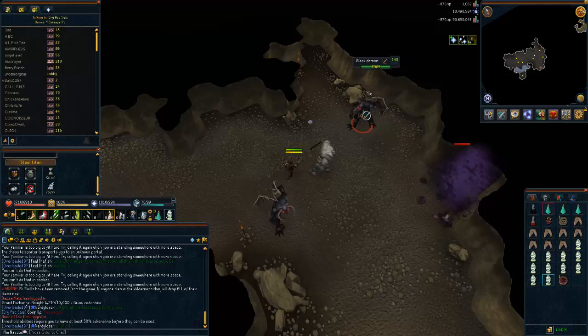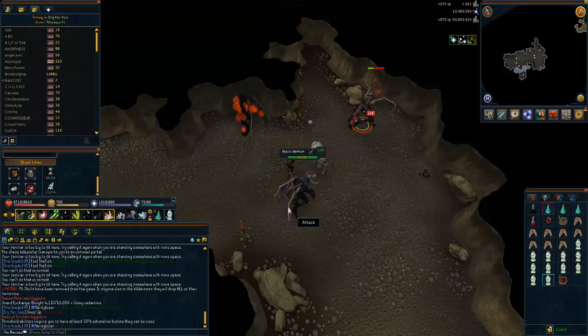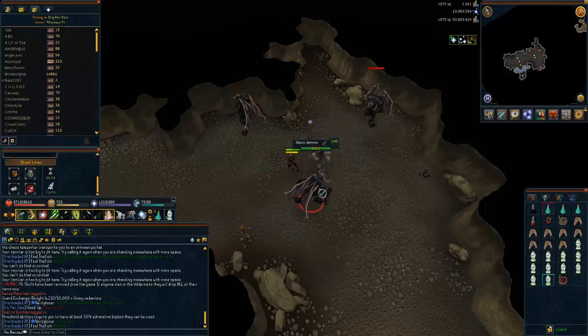Bring a charming imp because they do drop a lot of charms. It really does depend on whether you actually want the charms or not, but there's no reason not to pick them up. So if you do bring a charming imp that would be great.